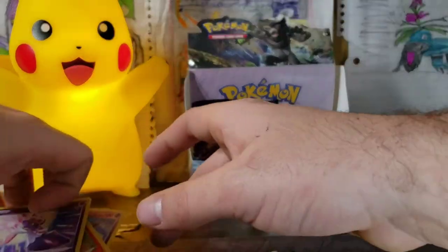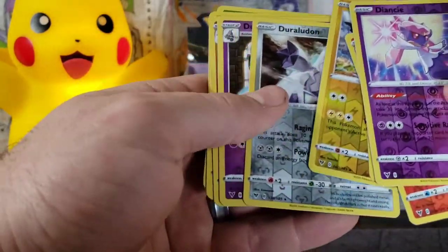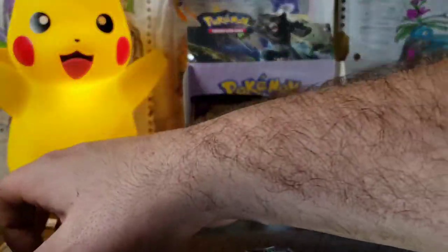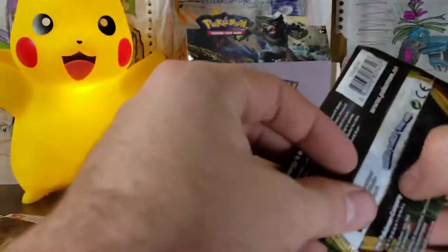Look at our Reverse Rare pile — this Reverse Rare pile is crazy. Diancie, Flareon, Clefable, Zekrom, Duraludon, Dusknoir, Donphan, Manectric, and a Genesect. That's a crazy amount of Reverse Rares for a booster box. Like that's nuts.